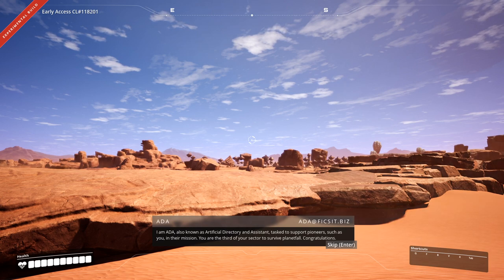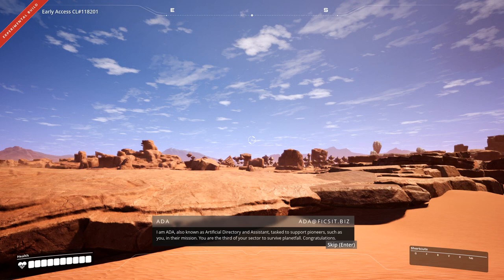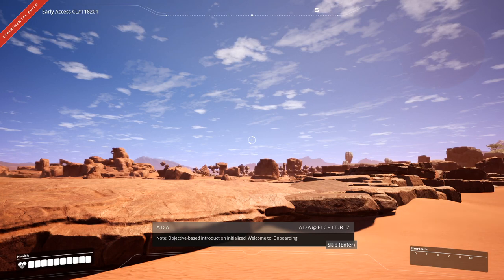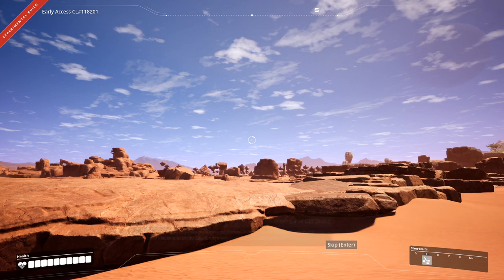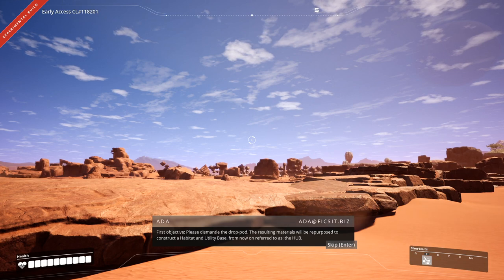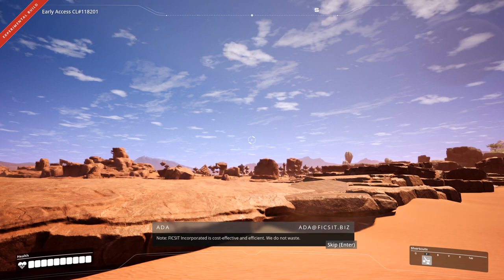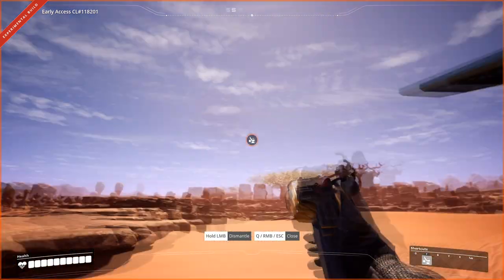I am Ada, also known as Artificial Directory and Assistant, tasked to support pioneers such as you in their mission. You are the third of your sector to survive Planetfall. Congratulations. Objective-based introduction initialized — welcome to onboarding. She's going to talk a bunch during this. Objective: please dismantle the drop pod. The resulting materials will be repurposed to construct a habitat and utility base, from now on referred to as the hub. Ficsit Incorporated is cost-effective and efficient — we do not waste. So we are going to go ahead and hit F, which is our destruct mode.